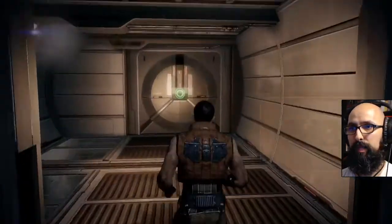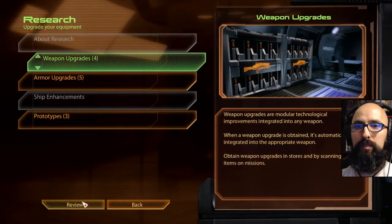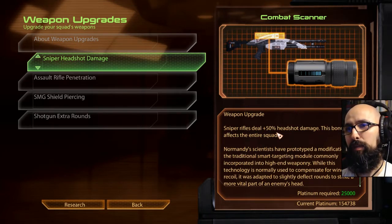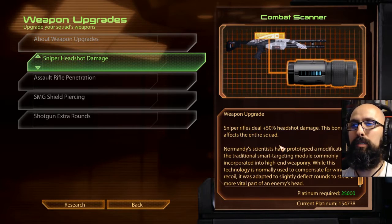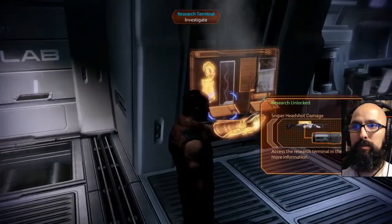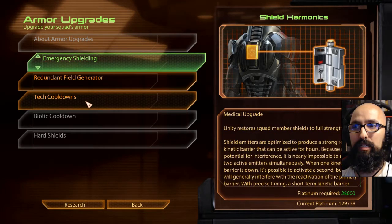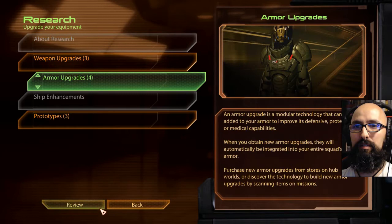Let's go to the research first. Sniper, please. Sniper headshot damage — when I can actually aim for a head. 50% headshot damage — this bonus affects the entire squad. Normandy scientists have prototyped a modification to the smart targeting module to slightly deflect rounds to strike a more vital part of the enemy's head. Booyah. Redundant field generator — shields for everybody sounds like a good idea. I think I can afford everything, but now I'm super cautious. Omni tool — when I take other characters that use a lot of abilities, cooling down fast would be good.